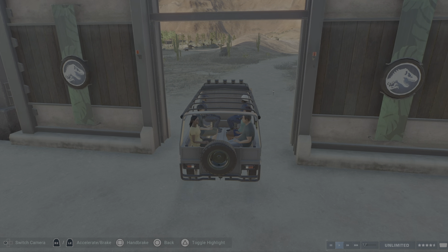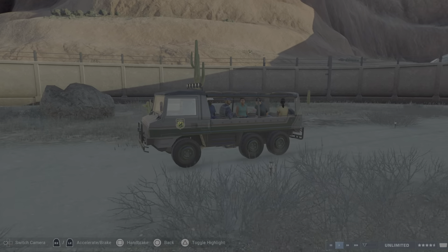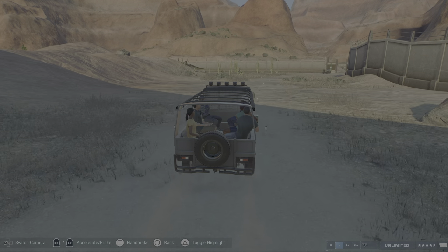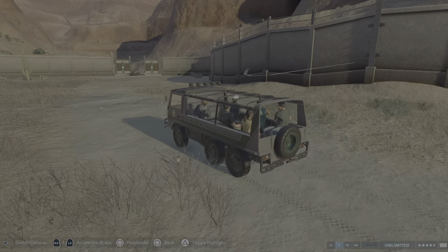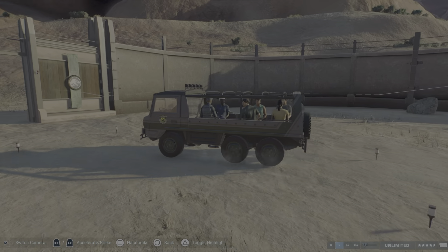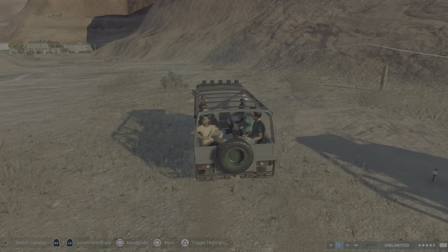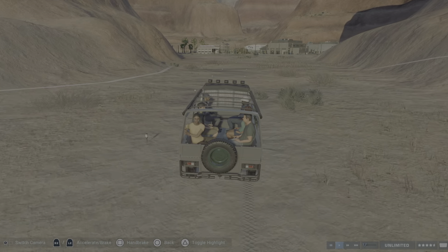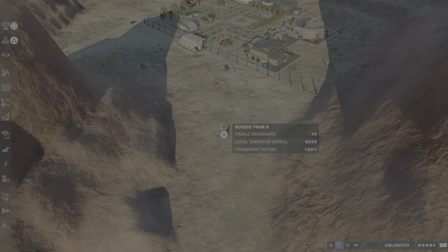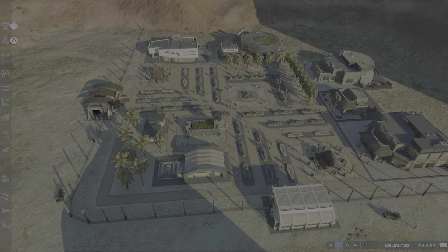Now we're going back to where the Parasaurolophus enclosure was. I didn't show you the new tour truck from the last update - it looks the same, just another color. If you've been playing the game in recent days you should have seen it, but this is a beautiful truck. And that's the tour! I'm just jumping out now.